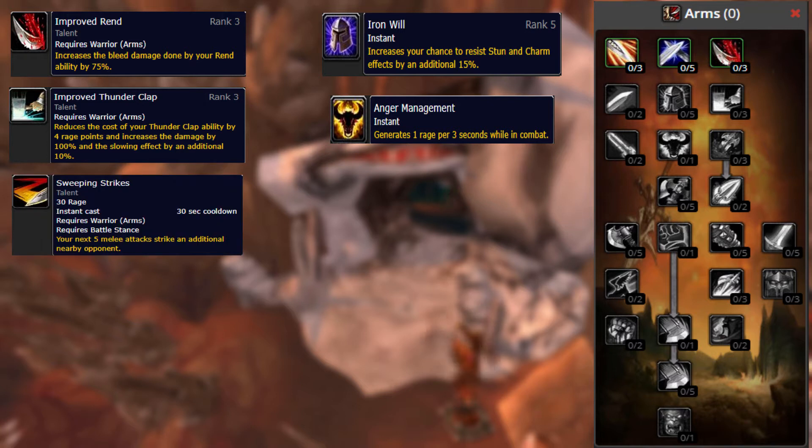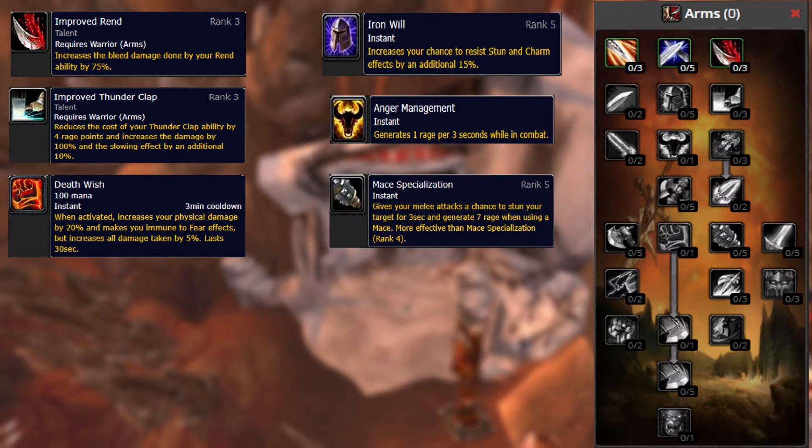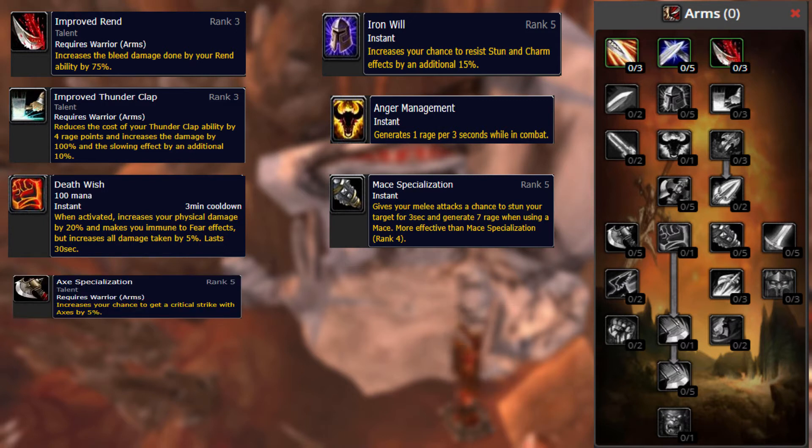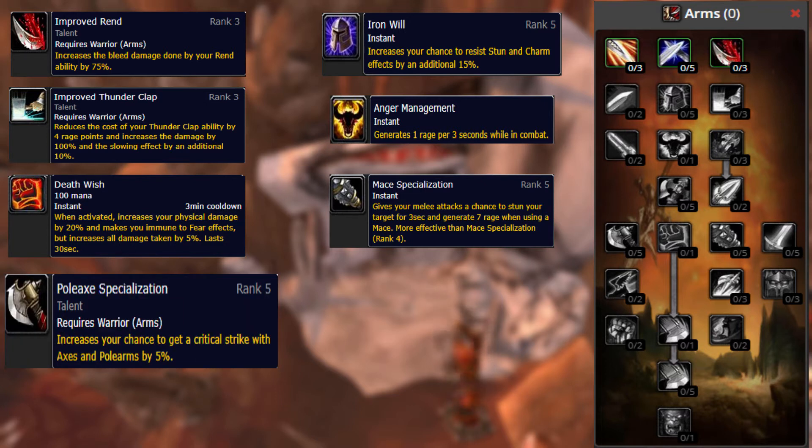Sweeping Strikes is moved to Fury and traded for Deathwish. Deathwish's tooltip has changed a little bit — it increases physical damage done by 20% and makes you immune to fear effects, but the penalty of lowering all armor and resistances by 20% has changed to all damage taken being increased by 5%. Mace Specialization adds a 7 rage generation to the stun effect. Axe Specialization and Polearm Specialization have combined into the Poleaxe Specialization, though it still grants the same static 5% increase to critical strike for both polearms and axes.